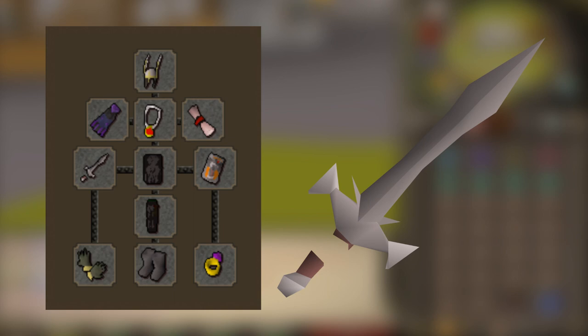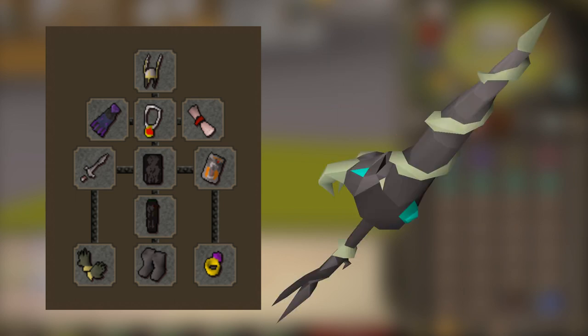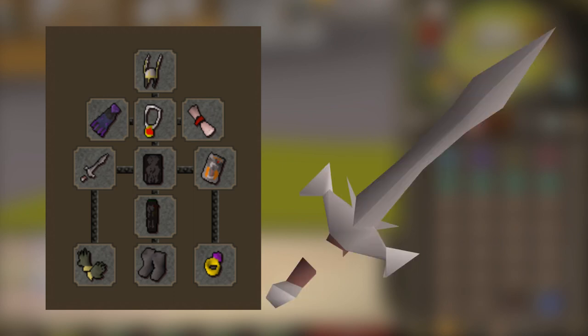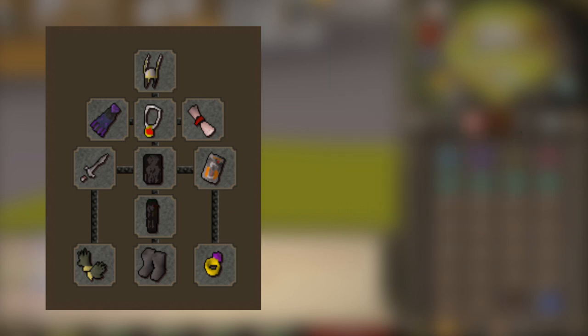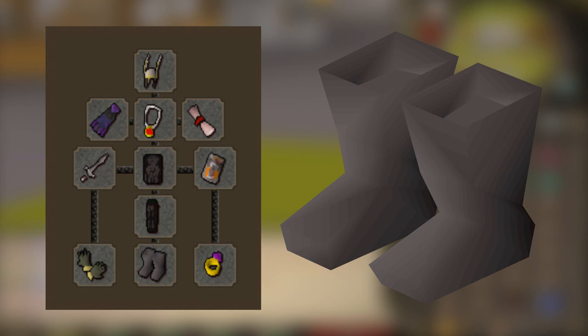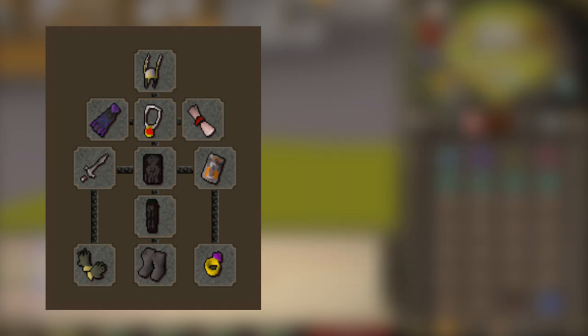If you've got a bit more money you can get the Zamorakian Hasta, and if you've got a lot of money, like 90 mil, you can get the Dragon Hunter Lance — that's top end but most people won't have it as it's really expensive. So I'd recommend just bringing a Leaf Bladed Sword. For gloves, B-Gloves or Combat Bracelet if that's all you have. For boots, just climbing boots. And Ring of Wealth for the ring — this is the best setup because you're going into the wilderness so you want at least four of your main items to be protected.